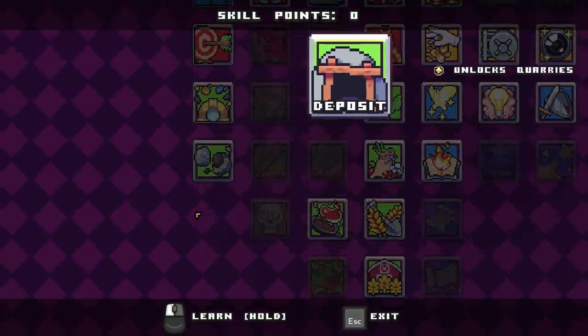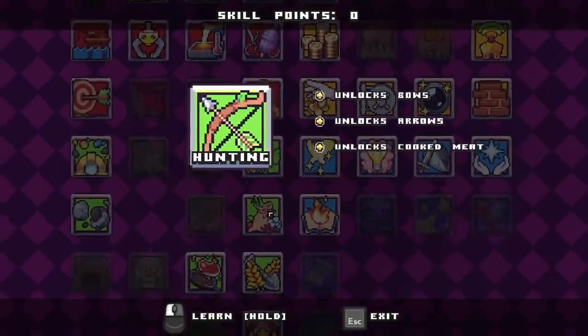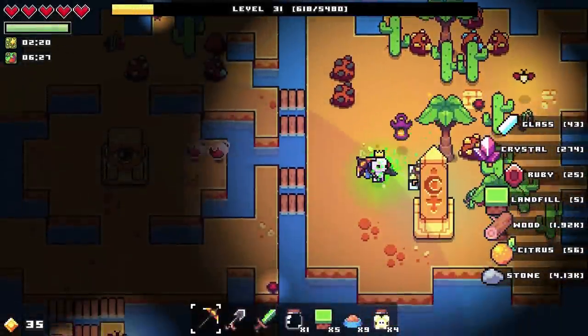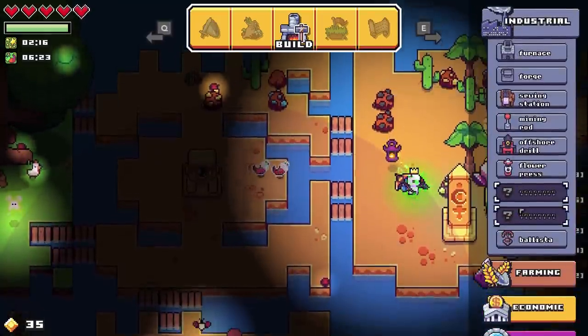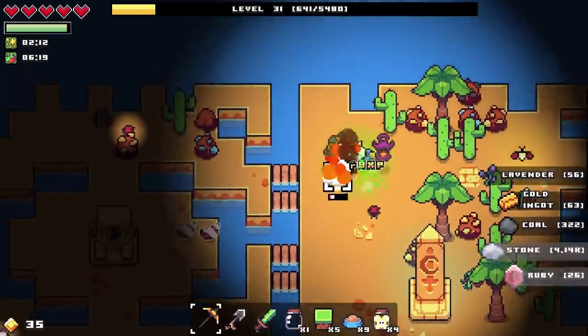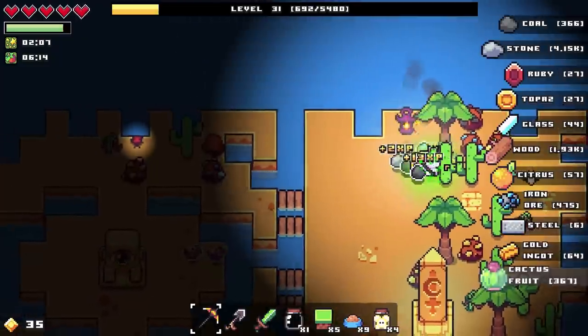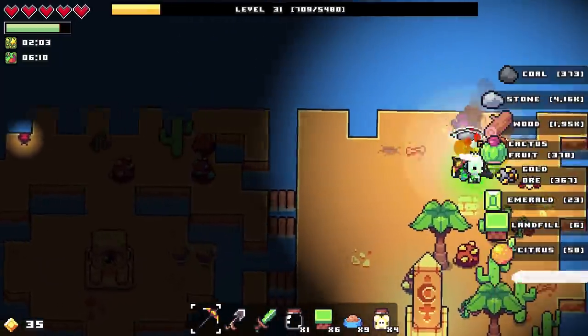Deposits unlock quarries. Hunting unlocks bows and arrows, unlocks cooked meat. Actually, let's have a look at what I need for a ballista — I need 15 arrows. If I wasn't constantly selling all the arrows I was digging up I'd probably already have that. That's kind of annoying.